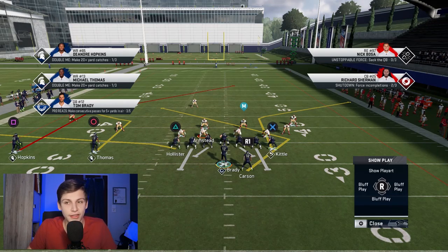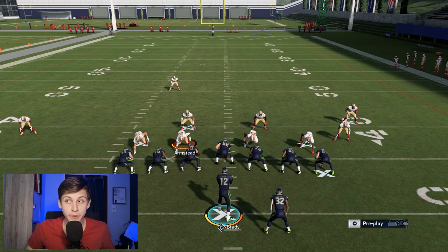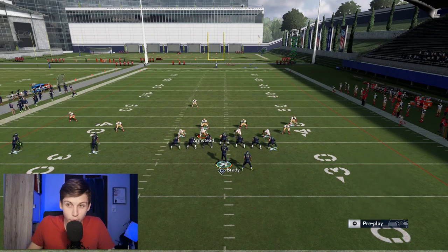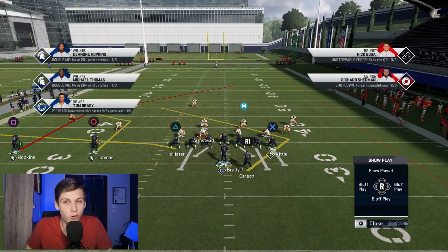If your opponent starts sending blitzes, you can throw the bubble and things of that nature. Aside from the stock play, you can also block the tight end — the tight end route can be good but it often gets guarded against stock Cover 3 zone, so I'd usually just block it. The angle route is still really tough to guard and will have to be user-covered.